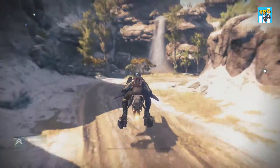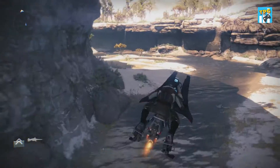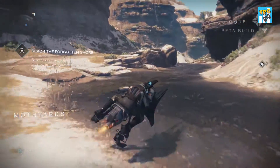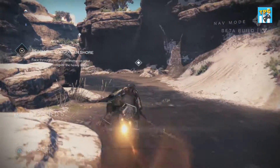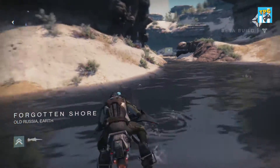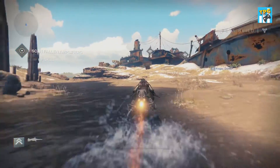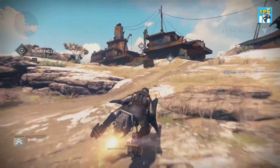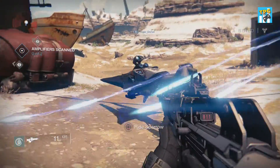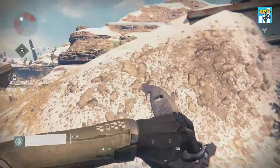Oh, look at that waterfall! You can hold it down — that's a lot better. The Ghost says: 'The Fallen are using some sort of signal amplifiers — let's see what they're transmitting.' Let's unmount. Whoa, not cool — get out of here, let me knife you! Eat that knife!